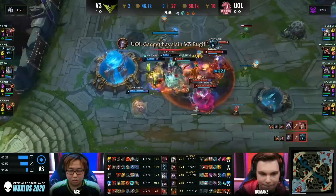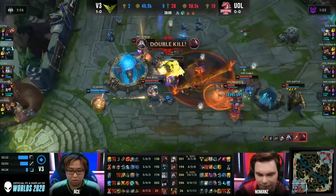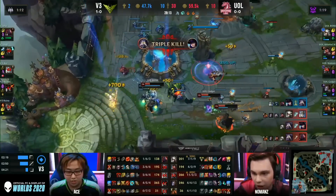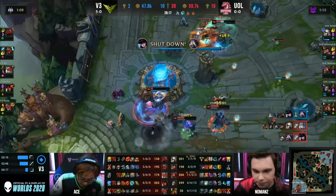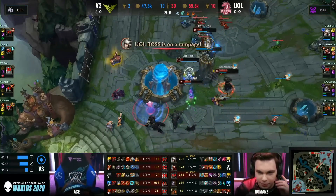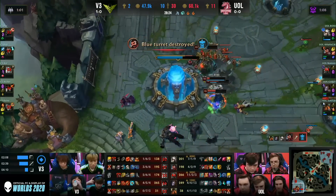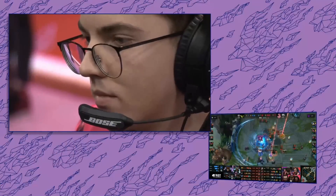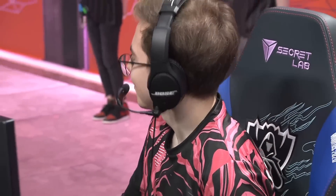No Man's is trying to do it in style. What a shockwave combo! As they send in Santas for the absolutely stylish finish that only the Unicorns could find. That's going to be an ace - another death for No Man's, but worth the glory as UOL get yet another team wipe and claim their first Nexus in style as they take down V3. Unicorns of Love give us an incredible game with Camille and Kassadin, but also with the Orianna.